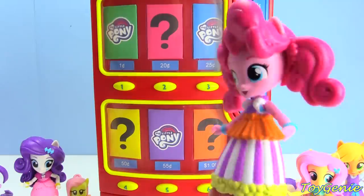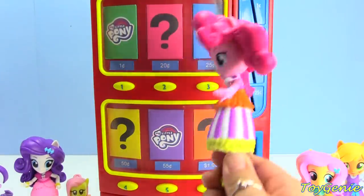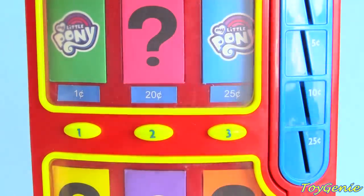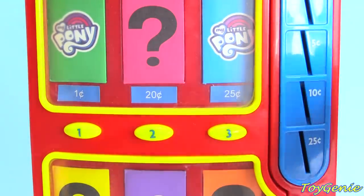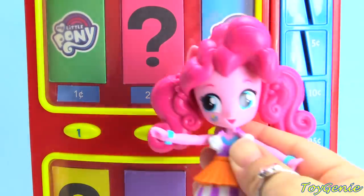Here comes Pinkie Pie, and she wants this pink surprise. This pink surprise is $0.20. Here's $0.20. Two dimes. 10, 20. Come and press the number 2.